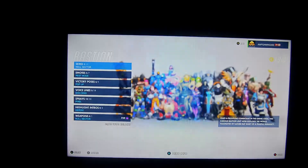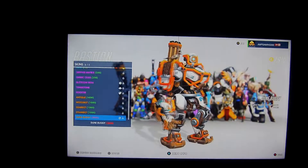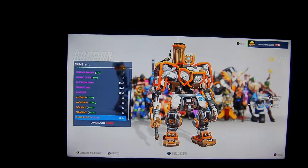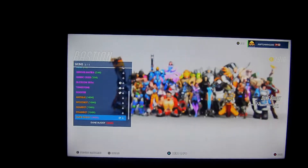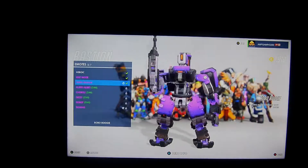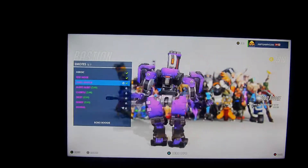Now we have Bastion, and Bastion got a skin, which is the dune buggy, which I think is really cool. His other legendaries aren't that great, but this legendary definitely made up for it. The turret form is cool, the tank form is cool — he's basically like a transformer. So that's really cool. And he also has an emote, which I love — this dance is so cool.